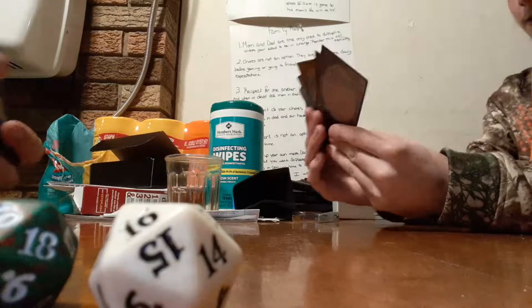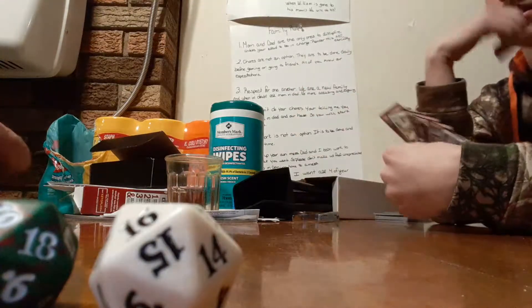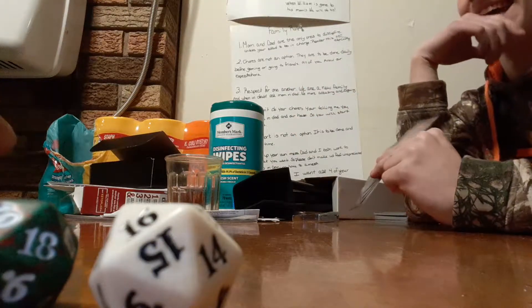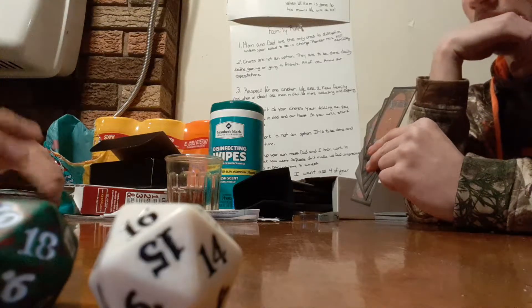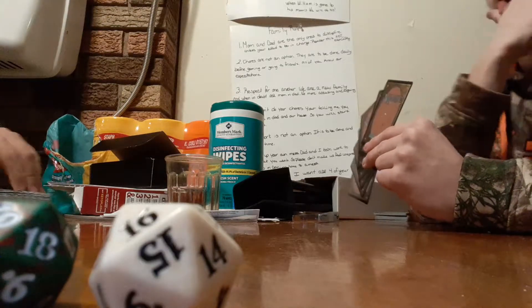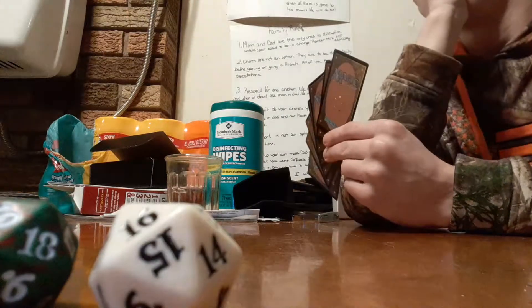I'm going to mulligan. Mulligan means you discard your hand back, and in house rules you actually don't have to discard down to six. You can discard down to seven, but if you discard down to six, you can discard one again. I'm not discarding down to six, so...